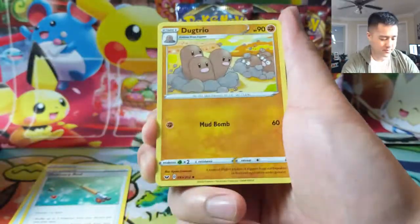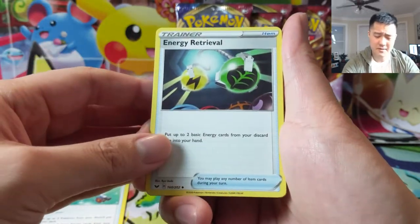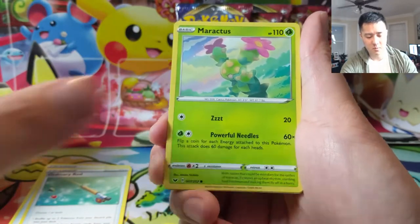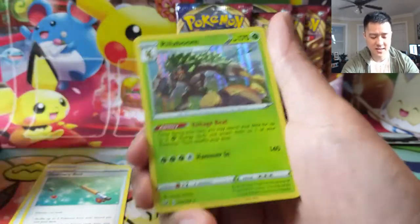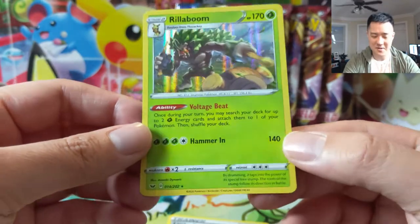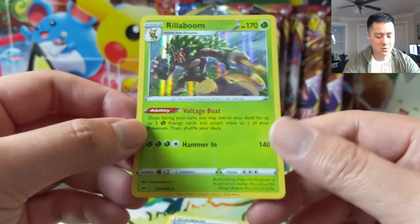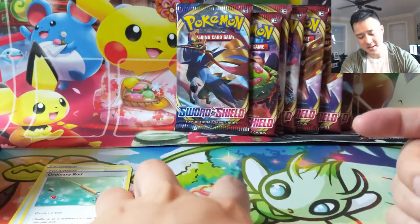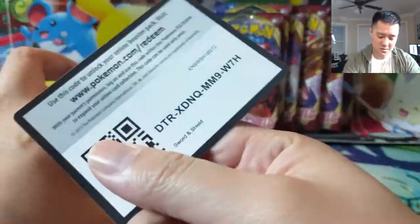That gold Zacian V would be sweet to pull - it's definitely the stronger of the two. Energy Retrieval, Ponyta, I haven't seen that Rapidash yet, Sobble, Maractus, Mudbray. Lucky Egg. Another Rillaboom - don't mind picking these up all day. Rillaboom's Voltage Beat lets you ramp up two grass energy to one of your Pokemon, and it doesn't even have to be on your bench - it can be Rillaboom himself. Such a cool card, can't wait to figure out how to use that in a deck.